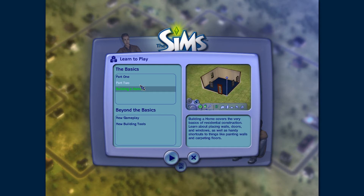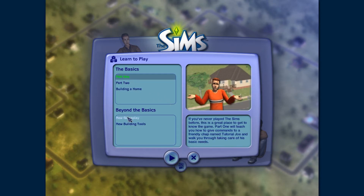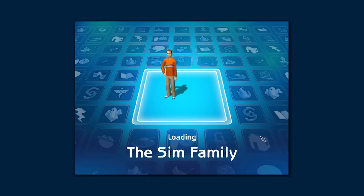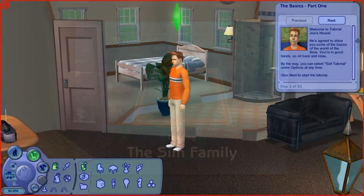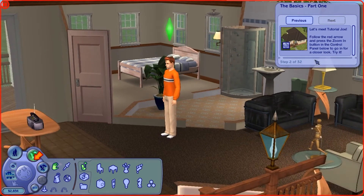Welcome to Tutorial Joe's house — he's agreed to show you some of the basics of the world of The Sims. You can exit the tutorial under the options menu at any time. Let's meet Tutorial Joe. Follow the red arrow and press the zoom in button in the control panel. This is as close as you can get — too close — so you can back up using the zoom out, and this is as far as you can get.